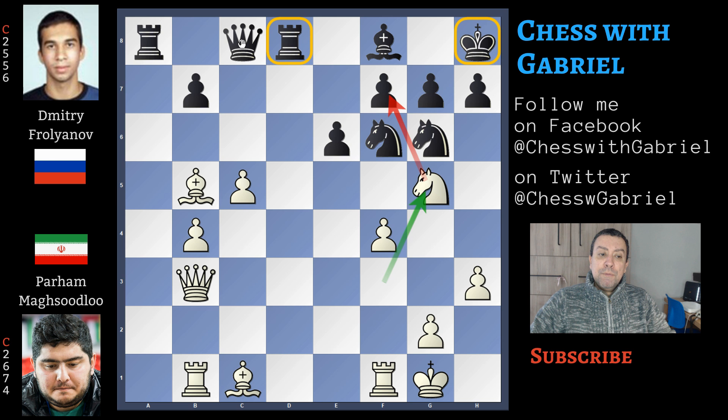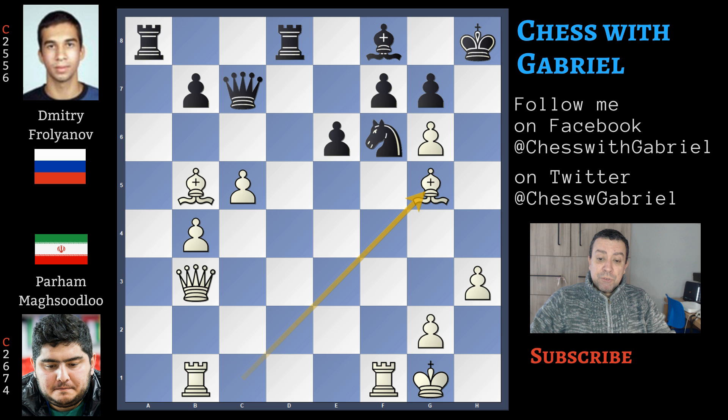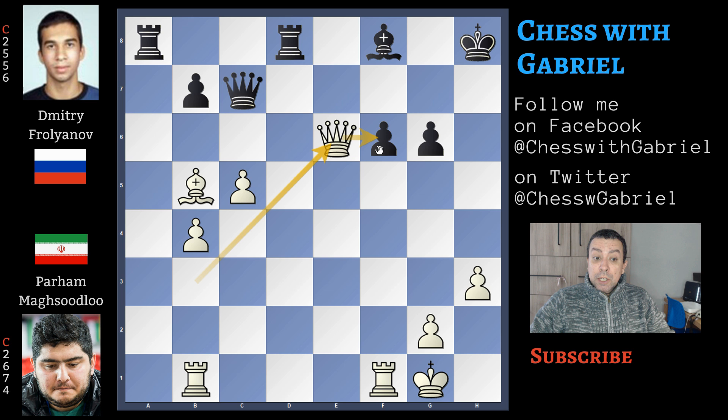Let's watch what happens if black continues with queen to c7, protecting the pawn. If queen to c7, here comes f5. The only way to keep playing is to play h6, trying to remove this important knight. F captures, h captures, bishop captures on g5 also pinning the knight. F captures regains the pawn. Now f captures, g captures — notice how weak is this pawn structure in front of the king. Queen captures on e6, white is a pawn up and will soon become two pawns up; this is a winning position for white.